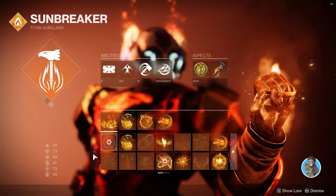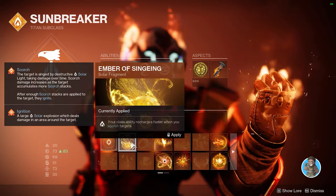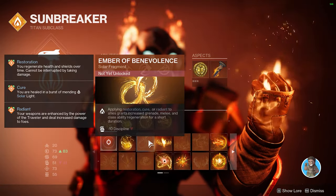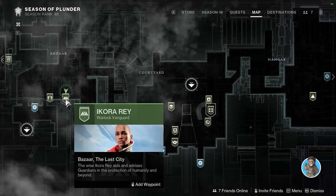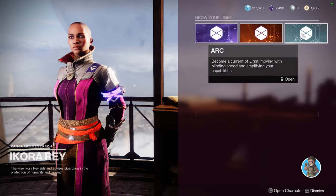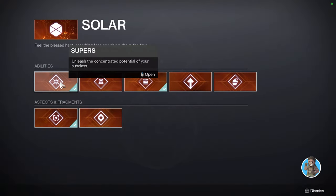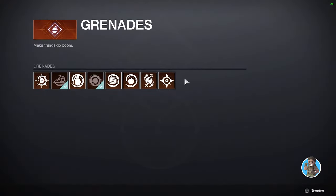Now for aspects and fragments — depending on when you jump back into Destiny, you might have some aspects and fragments unlocked already, or they'll all be locked. First, go to Ikora in the Tower, which is right here, and buy them for your class. You can also buy your supers, melees, and all the other stuff for your subclass there. They're pretty expensive, so start with your main class first. Note: only Arc, Solar, and Void are here — I'll cover Stasis later.